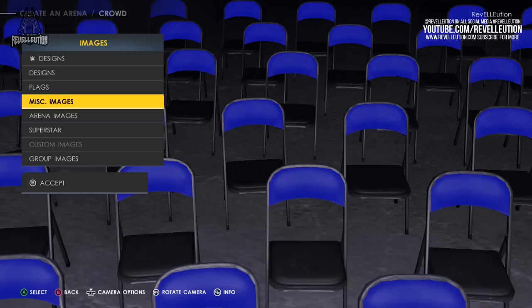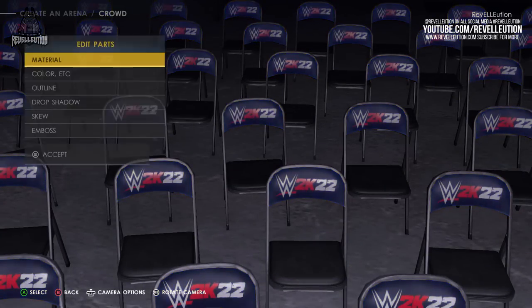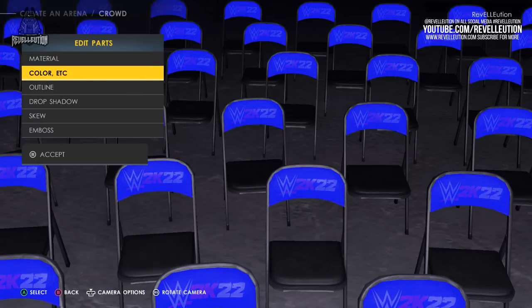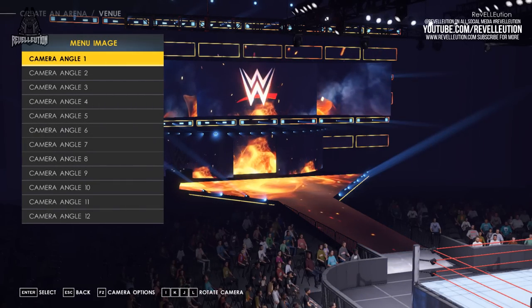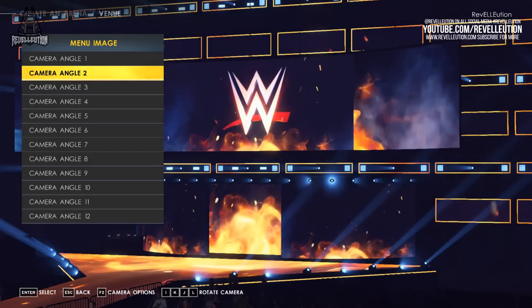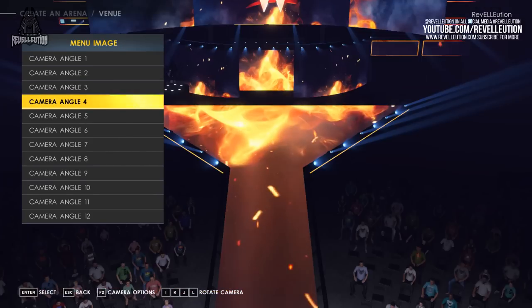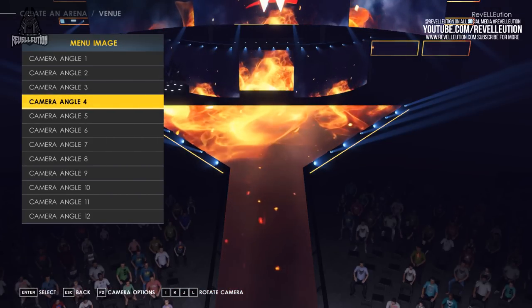As I've stated previously, I wasn't connected to community creations, so I didn't have any custom logos, but be sure to grab some as soon as you can. Seating may seem like a simple option, but it's really cool to see your own logos amongst the crowd during matches. It's time to choose a menu image for your custom arena, which has 12 different options, each focusing on a different area of the arena — choose the best view to show off your arena and encourage downloads.